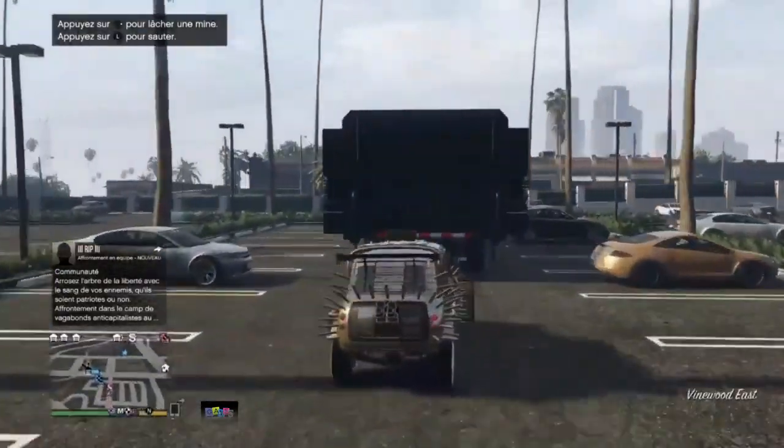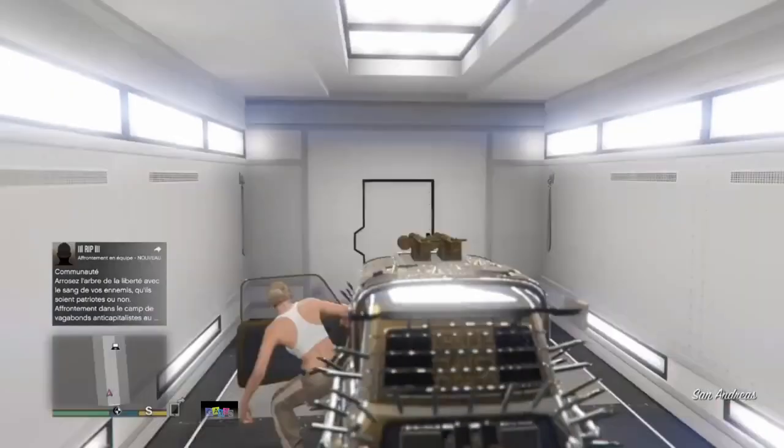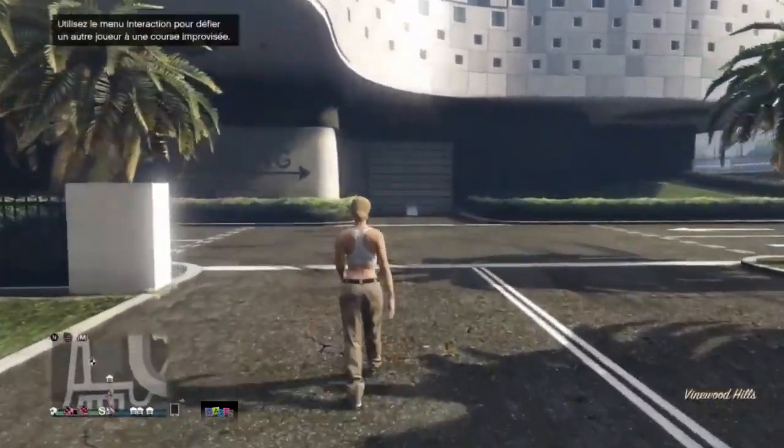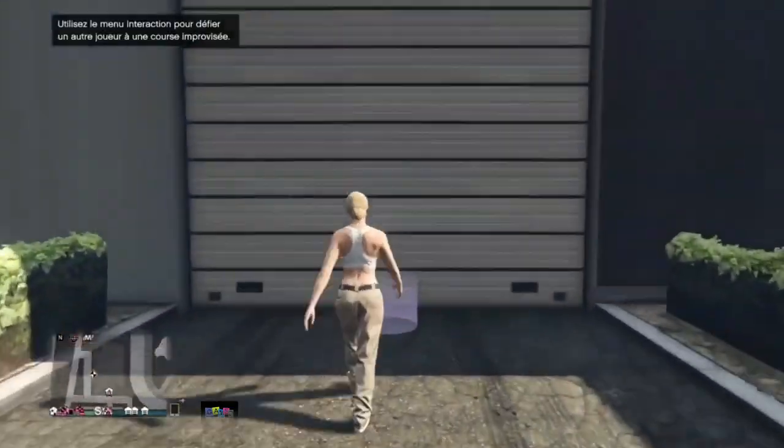To do the glitch again: drive your car outside, tell your friend to get in the car and exit your vehicle, run to your casino, request a Fagio, get in your penthouse garage, drive the car outside, tell your friend to exit your other vehicle, and store your car in your MOC.